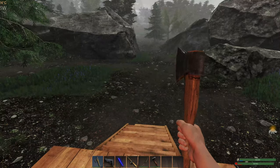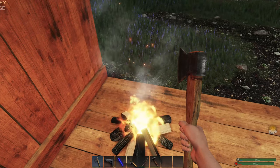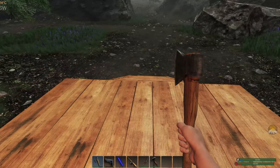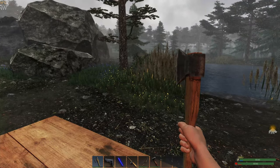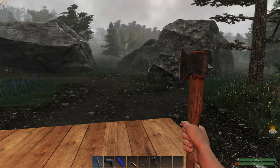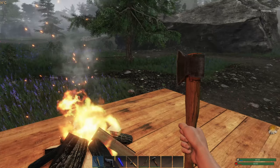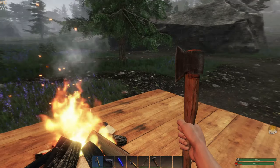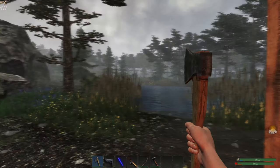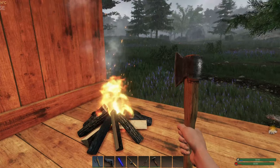I was able to get food because I have the bow, so you can shoot rabbits and chickens and stuff. And that's why we can stay warm too, which is nice - by that fire. And if you get wet, then you can get cold quicker. My goal's gotta be to make some more floor so I can get myself encased in a building, because it'll hold the heat better too.